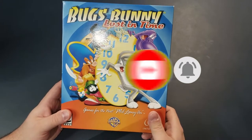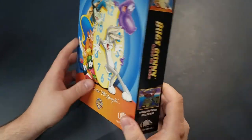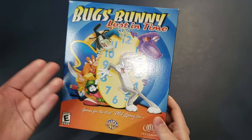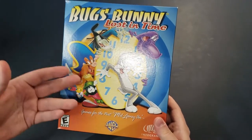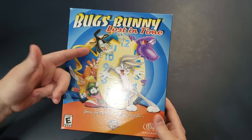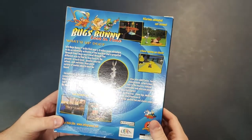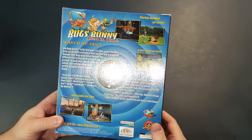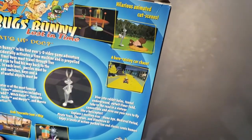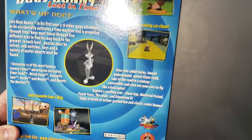The game I have today is called Bugs Bunny Lost in Time. It was released in 1999 by Infogrames with Warner Brothers Interactive Entertainment. It has a lot of the classic Bugs Bunny characters like Yosemite Sam, Marvin the Martian, and Witch Hazel. It's basically a PlayStation One game — a 3D action platformer.